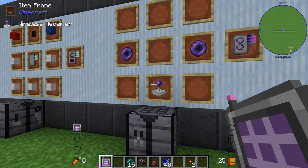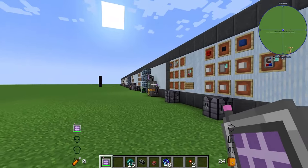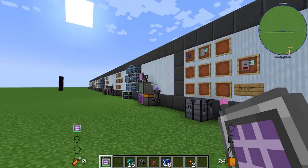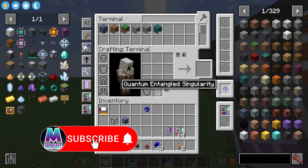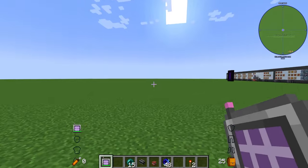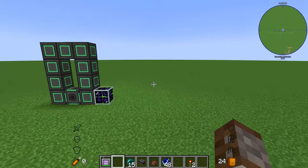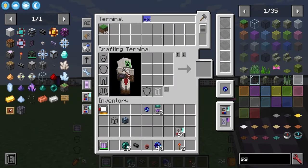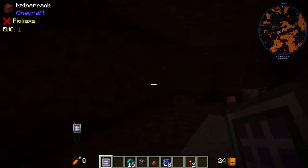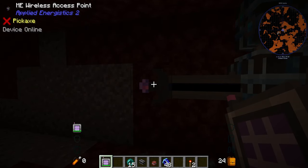The next upgrade is the quantum bridge card, made using a flux pearl and a wireless receiver. The way this works is it connects your wireless terminal directly to a quantum bridge. You need one of your paired quantum entangled singularities placed inside the terminal. Once done, fly out of range and you'll still be able to access your system — it doesn't matter how far away you are. It also works across different dimensions, making it even more powerful than the bridge itself.